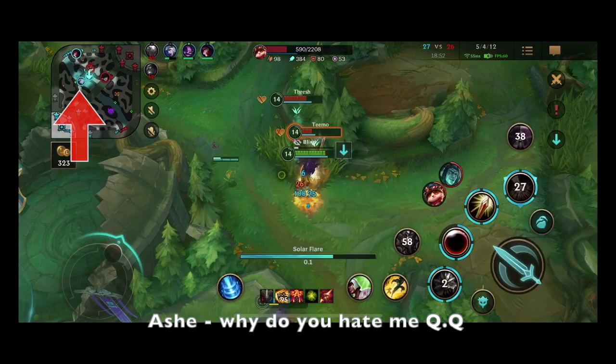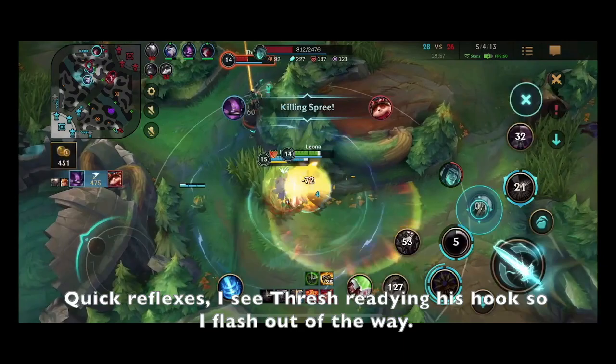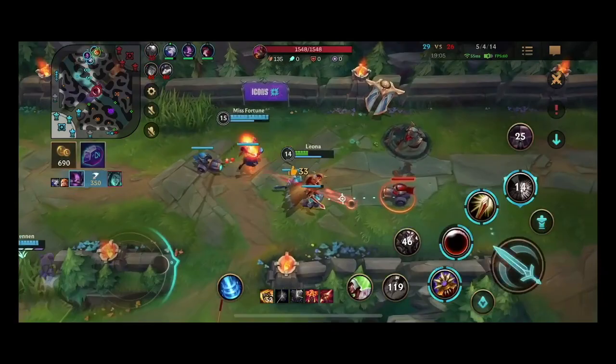Teemo and Thresh focus me, and Kennen is coming from mid lane. Miss Fortune needs to come from Dragon Lane to help, but I don't think she's paying attention. After Kennen and I manage to kill both enemies, Ashe returns. We go help Miss Fortune push out the turret and manage to take an inhibitor turret — but then we chase an overextended Lee Sin.